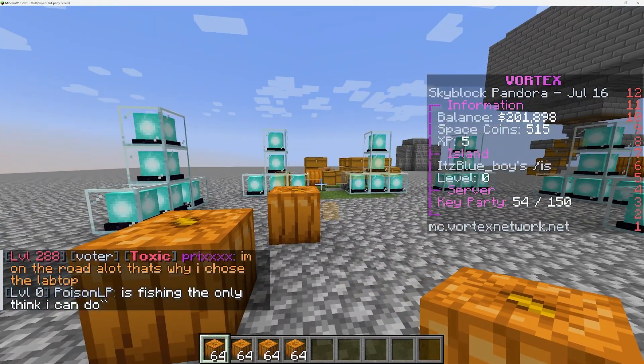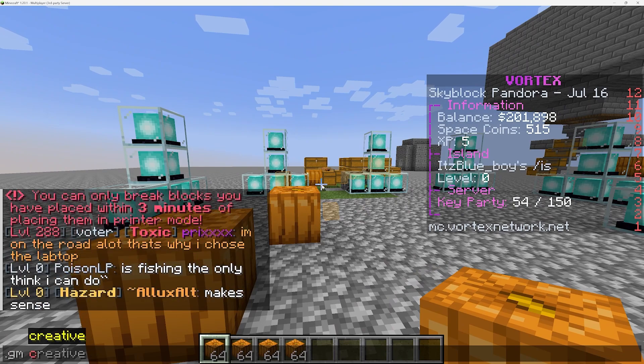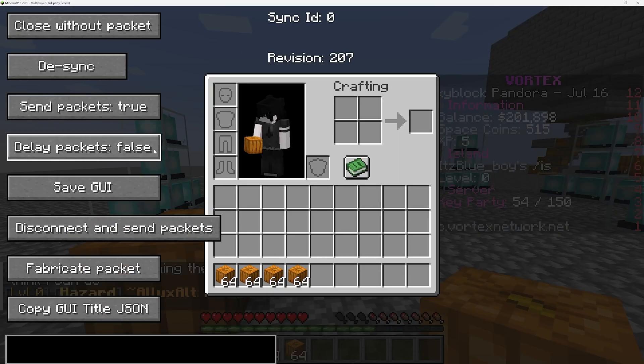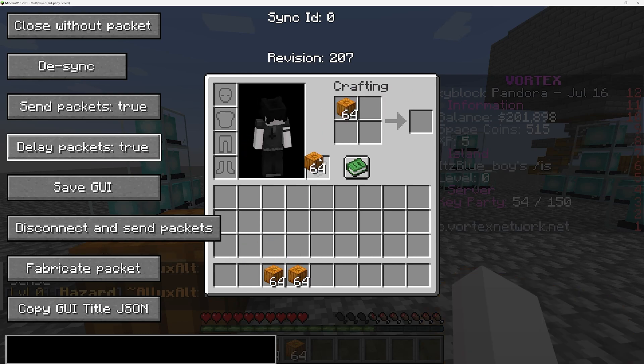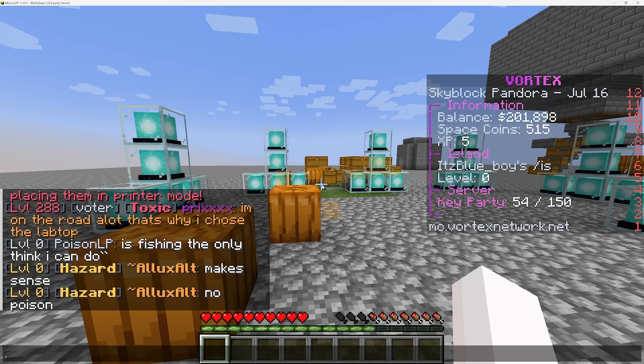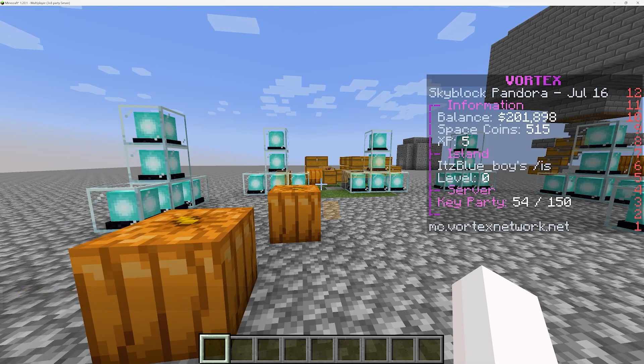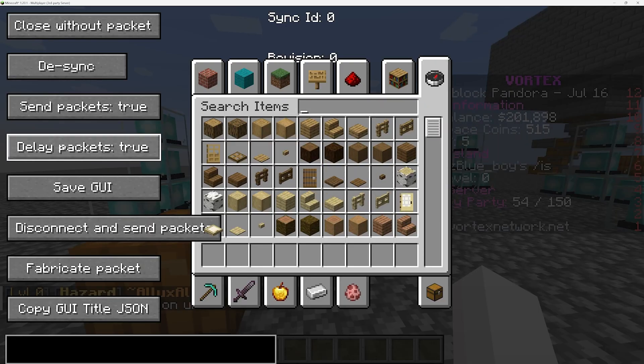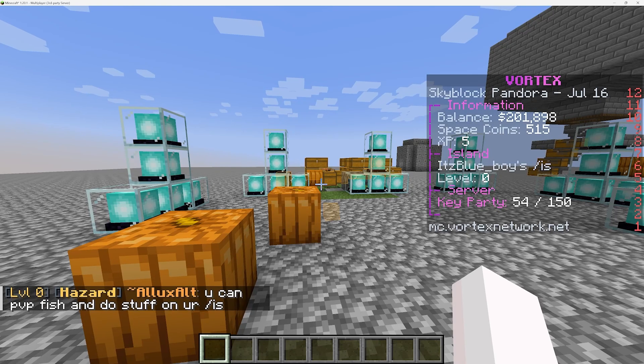Now that you're here, do .gmsurvival, go to your inventory, turn delay packets to true, move these up like this, go back to creative, go to your inventory, turn delay packets to false, then close without packet.